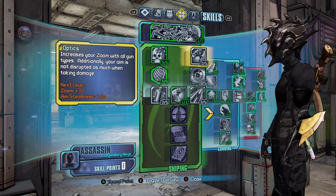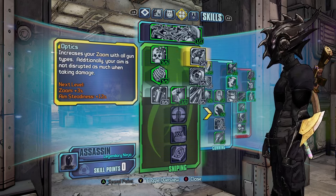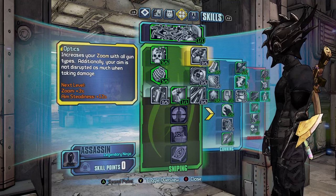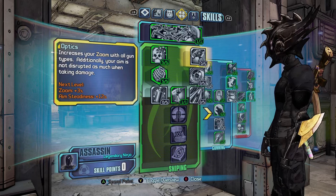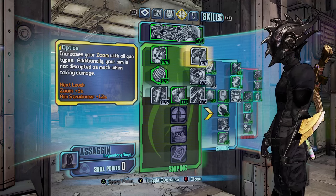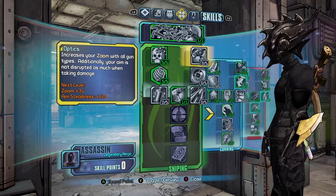Welcome back. Today I've got another Borderlands 2 build for you guys — Vault Hunter Zero's melee build that I recommend. I'll be going over the best melee weapons to use for him. You could probably use this as well on Krieg. Best skill point allocation and best gear to use for this build. This is primarily for melee; I have another Zero build on my channel if you want a sniping or straight gun build.